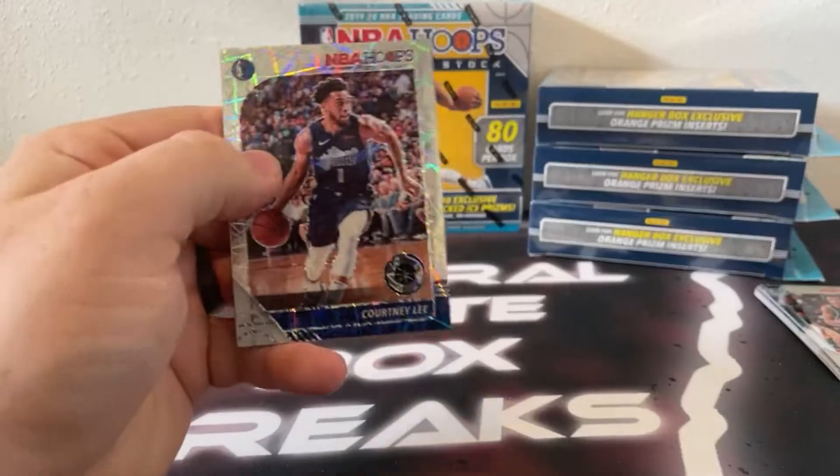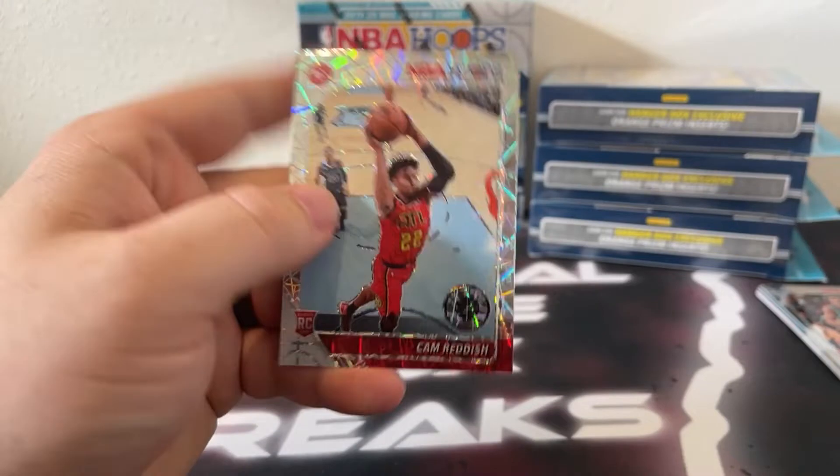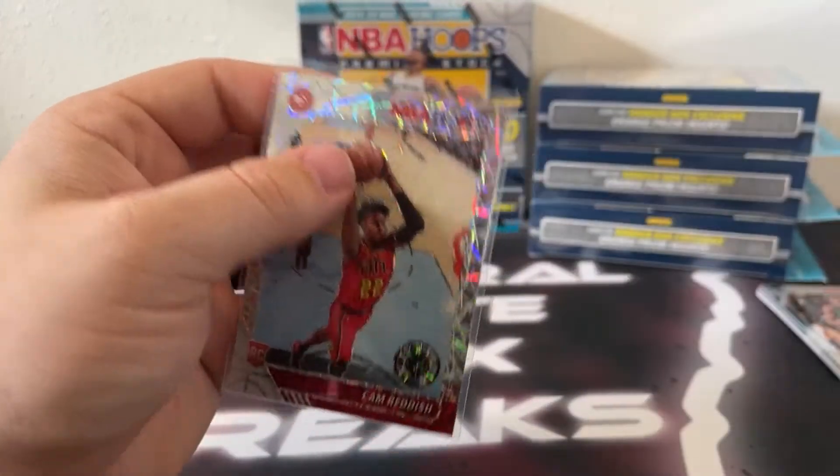Our laser pack: we've got Courtney Lee, there's Derrick Jones, and our rookie is Cam Reddish for Atlanta — we'll sleeve and top load that one.